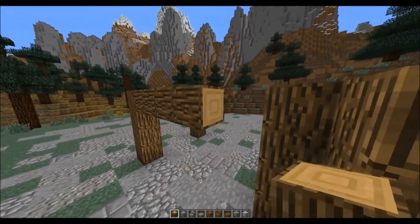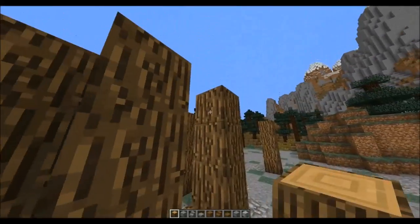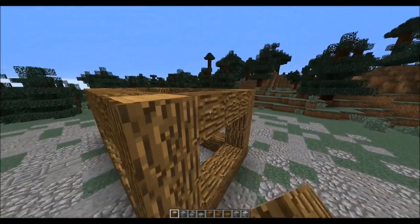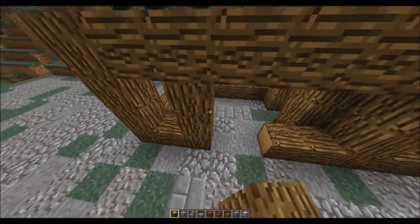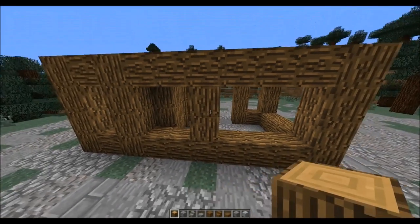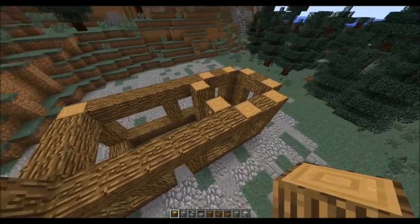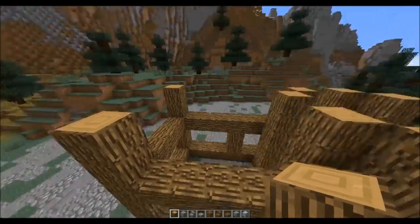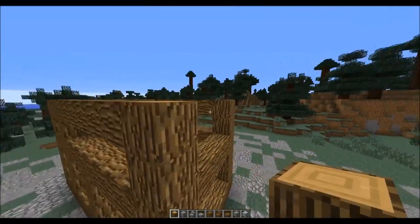Now we're going to go along with cross beams all the way along the top and all the way along the bottom, doing this for the whole house until we reach the point we started at. Next, we add the space for the door by deleting three blocks, leaving one and two blocks on either side, and doing a pillar going up on each side. On the other side we leave a three block gap for a window later on. Now we go up two more blocks on all existing pillars, then go along with cross beams again all the way around the whole build.